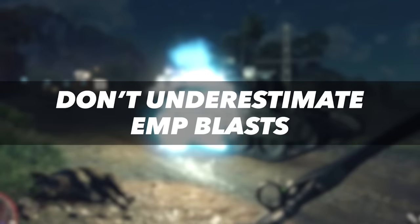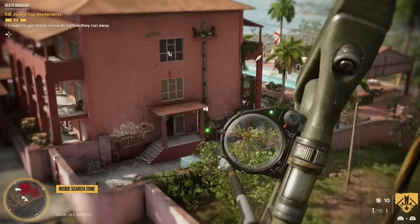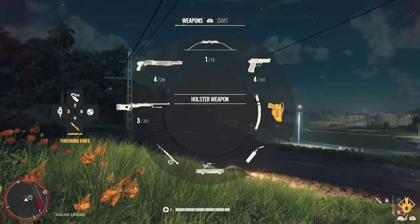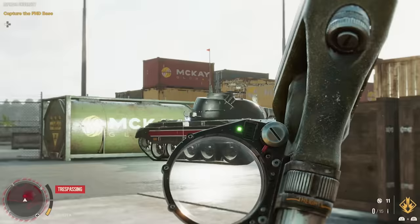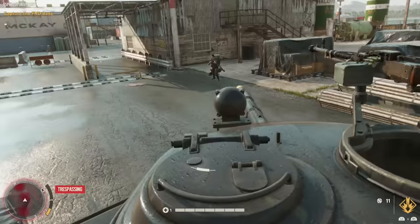When it comes to Far Cry 6, don't sleep on EMPs. I'm particularly partial to EMP arrows, which let you disable alarms from a distance so enemies can't call for reinforcements — especially handy once you start encountering bulletproof alarms. EMP arrows or grenades can also temporarily disable vehicles including tanks and helicopters. If you've been spotted by a tank, blast them with an EMP and then approach the hatch. You'll be able to either commandeer the tank or pull the pin on the driver's grenade to blow the whole thing up — honestly one of the coolest tactics in the entire game.